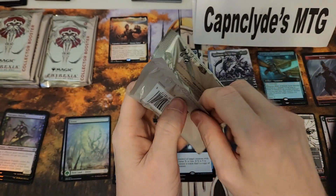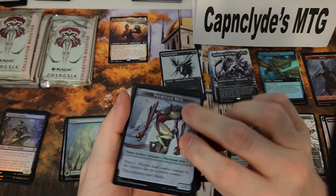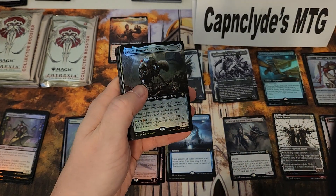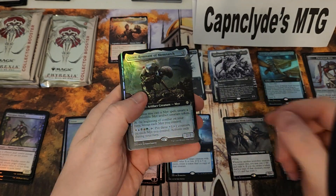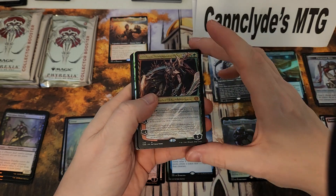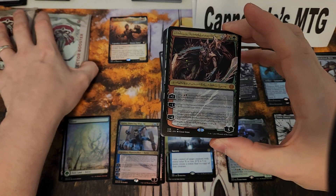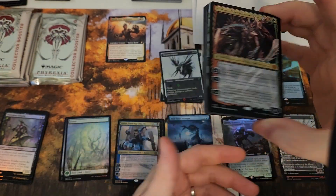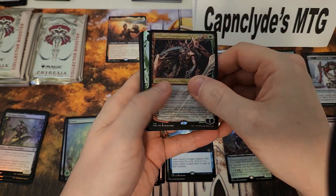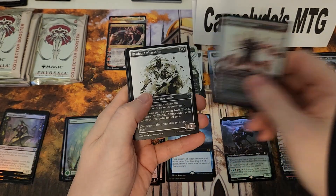Not the best, not the worst. Let's go — come on big money! Oh, full art foil — that's not too shabby honestly, it's four or five bucks I believe. Oh yeah, Phyrexian Luca, that's our foil — or no, it's a regular but it's our second mythic, first one from the actual pack. Old Slick next. Evolve Spounder — not bad, it's a rare, we'll take it.